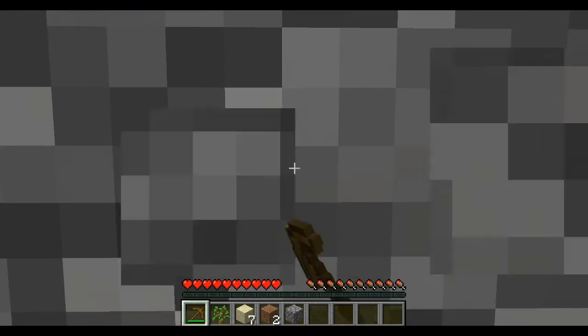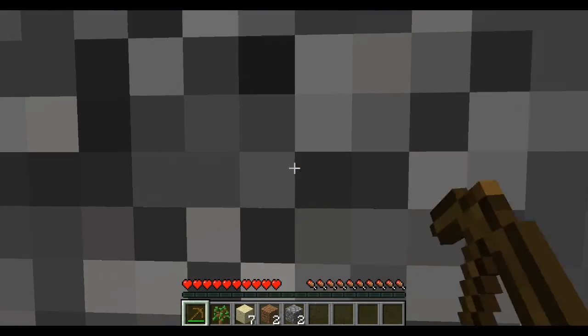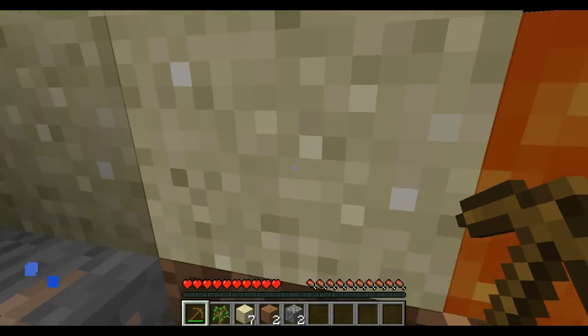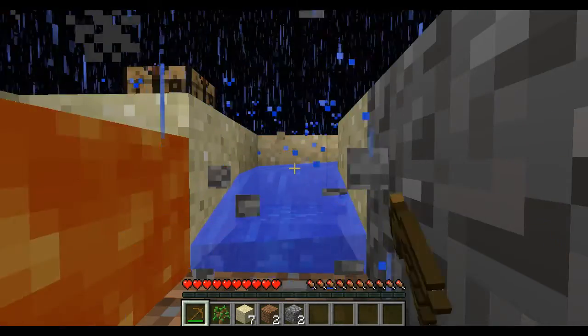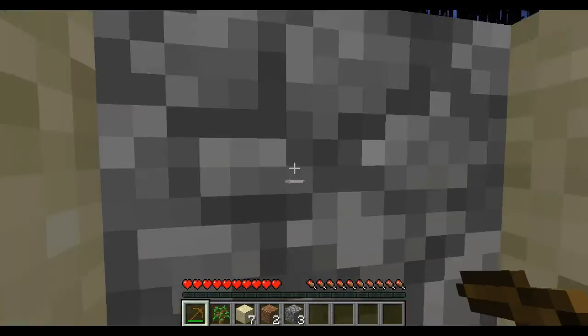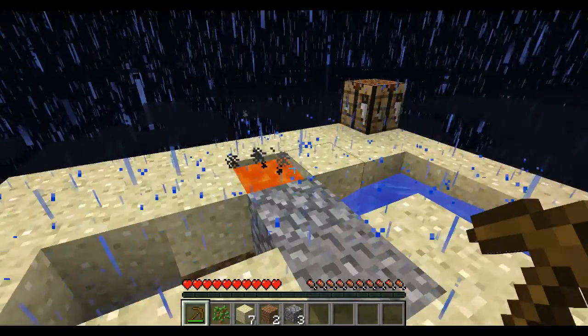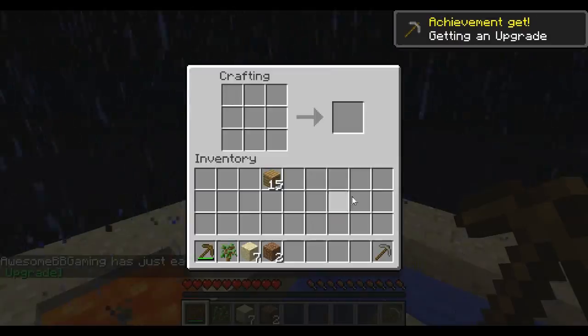Boom! We got one piece of cobblestone. Guys, this is actually going to be very successful. The thing is we need to just immediately — here we go — we need to get three. Come on, give me the piece. Yes, there we go. So we have three pieces now.